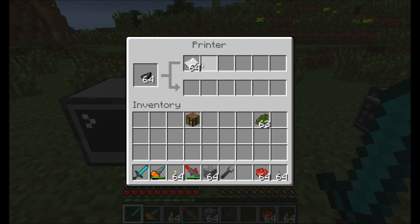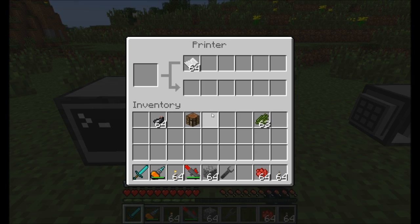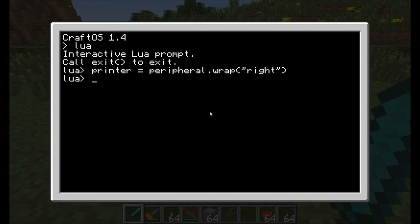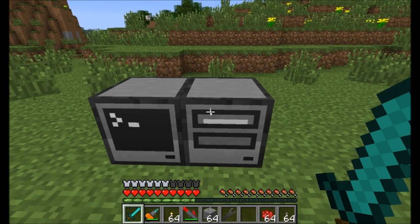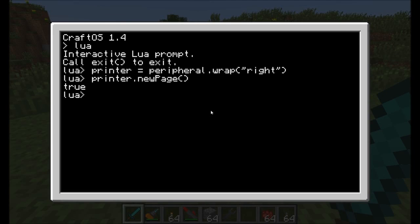One neat texture detail: when there's paper in the printer, it shows a little white thing on top; when there's no paper, it doesn't. Now, to start printing, reference the peripheral using the printer variable, then a period, then the available functions. To start printing on a paper, call printer.newpage. What that does is feed a piece of paper from the top supply into the printer, and it also grabs an ink sac from the side to use for writing. The white line indicates paper is currently in the feed, and you get a 'true' response confirming it successfully pulled paper and ink. You'd get 'false' if there was no paper left.